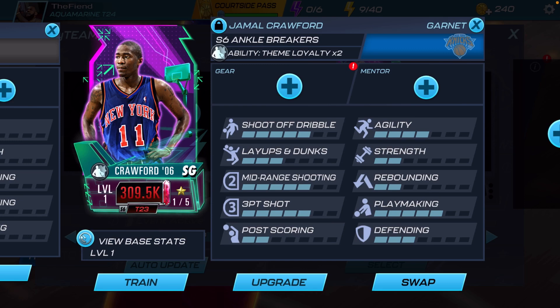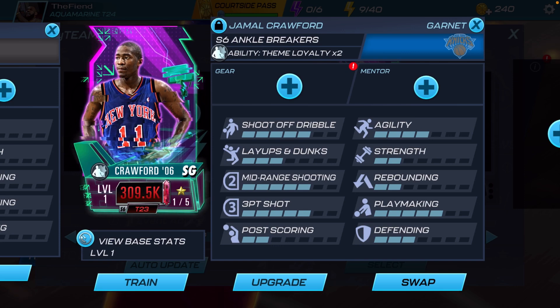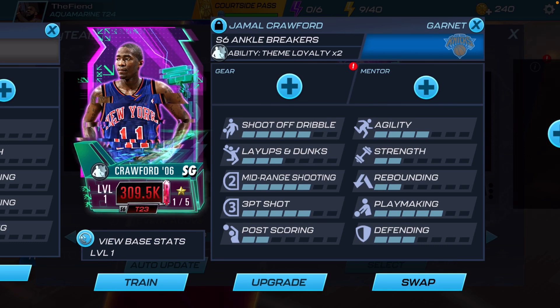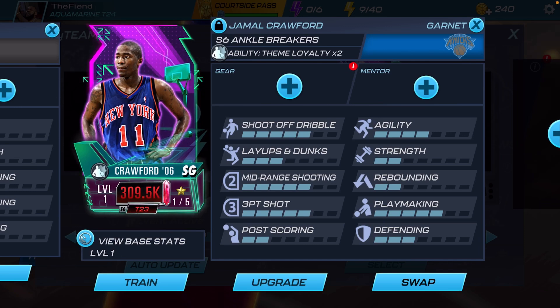Now let's throw on Garnett Jamal Crawford. Like I said in my video about the Ankle Breakers and the New Year's theme video, I was very hyped they're giving us a Jamal Crawford. The last time we had Jamal Crawford as an event reward was last season in the Journeyman theme, and I never got that card because the event was Domination and I hated Domination back then. Reading off Crawford's stats: five in shoot off dribble, five in mid-range shooting, five in three-point shot, and five in playmaking. For attributes, I'd say boost up his defending to make him more defensive, and you could bring up his agility and shooting stats as well.